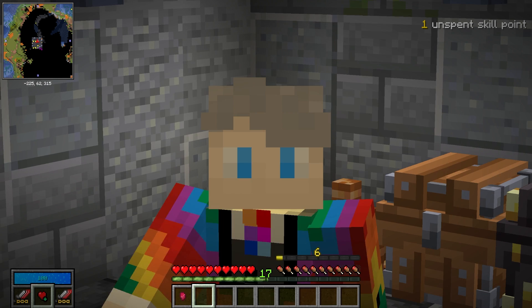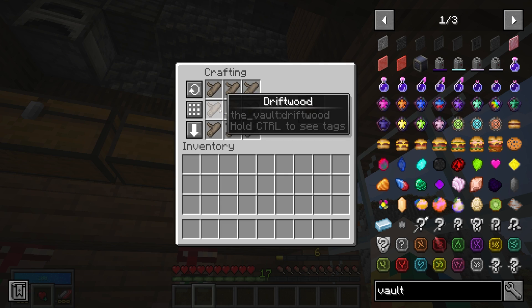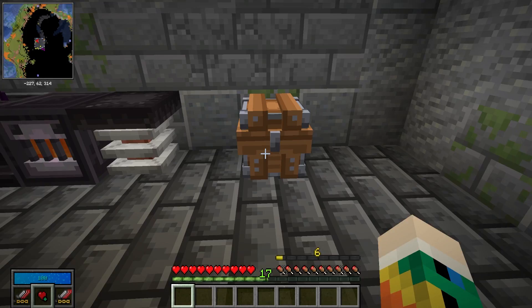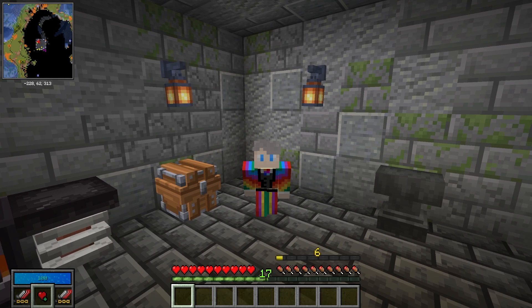This is a much better system than having to create loads of different regret flasks like you did last season. The final thing from a wooden chest is this thing called a wooden chest scroll. If you combine a wooden chest scroll with eight driftwood, that will give you a wooden chest which you can place down in your world and use as a normal chest. It looks super cool, and having loads of different vault chests around your base has a lot of potential.